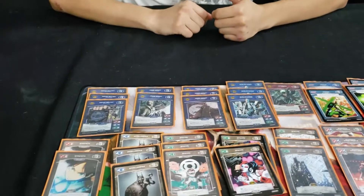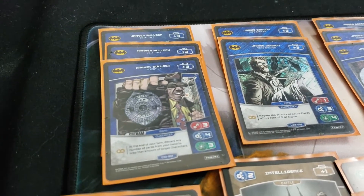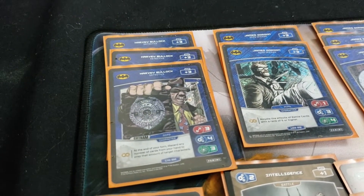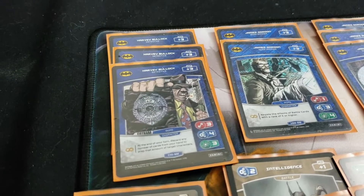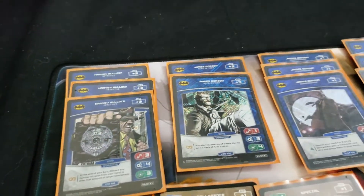Starting off with Harvey Bullock — he's a key card for the deck. The ability to swing with characters and then just untap them after combat so you have them up for defense afterwards is crucial.